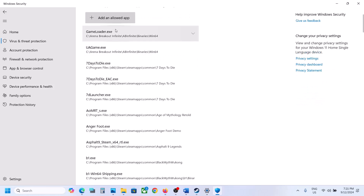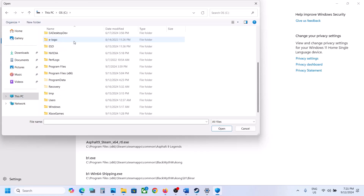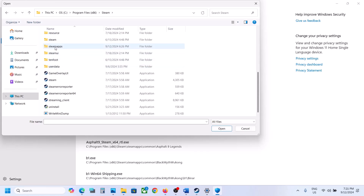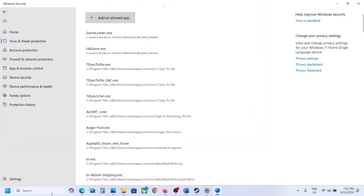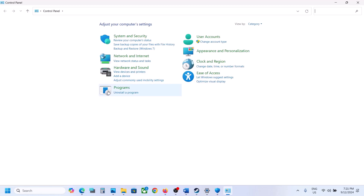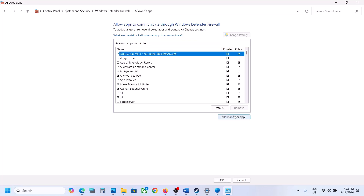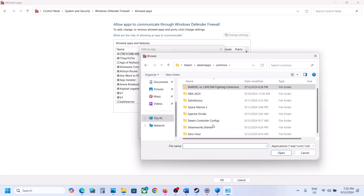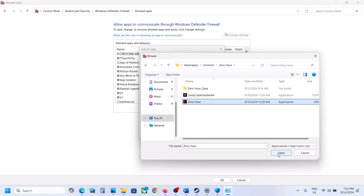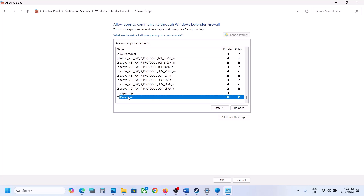Click on 'Allow an app through controlled folder access', click Yes to allow, click Add, then click Browse Apps. Go to the game installation folder — if installed on C drive, open C drive, Program Files (x86), Steam folder, SteamApps, common, then the game folder. Select the EXE file and click Open. Then type 'Control Panel' in the Windows search box, go to System and Security, Windows Defender Firewall, Allow an app or feature, click Change Settings, Allow Another App, Browse, navigate to the game folder, select the EXE, click Open, and click Add. Once the game is added, launch the game and check.